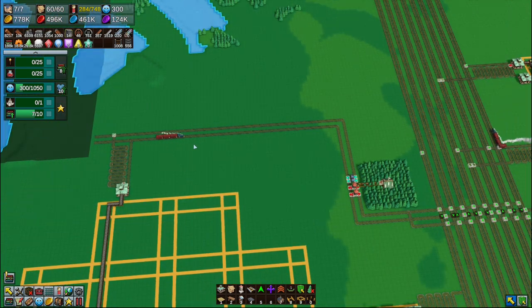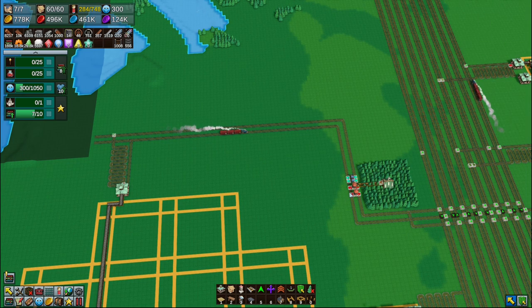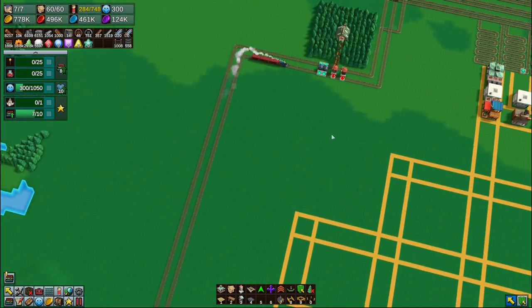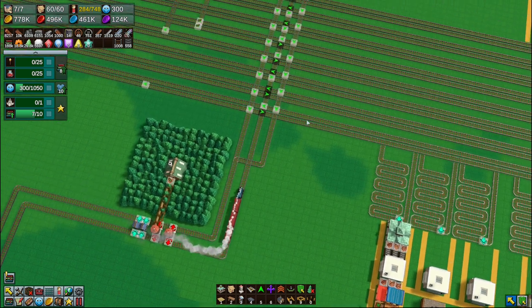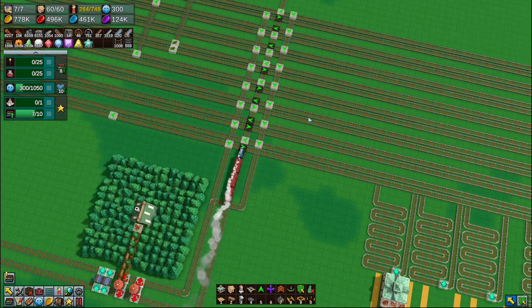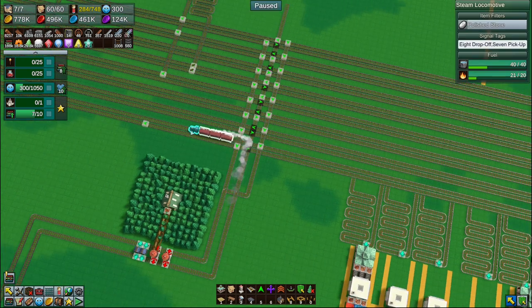Let's put you back here and let you go do your thing. You should also have trees now, so you can get some fuel. This will come down here and go to eight drop-off like that.